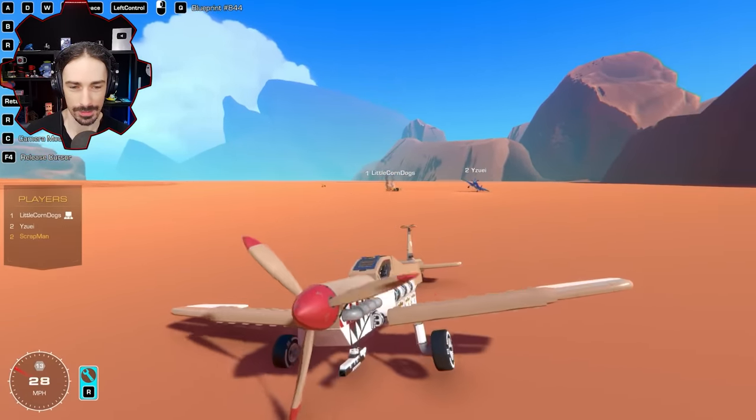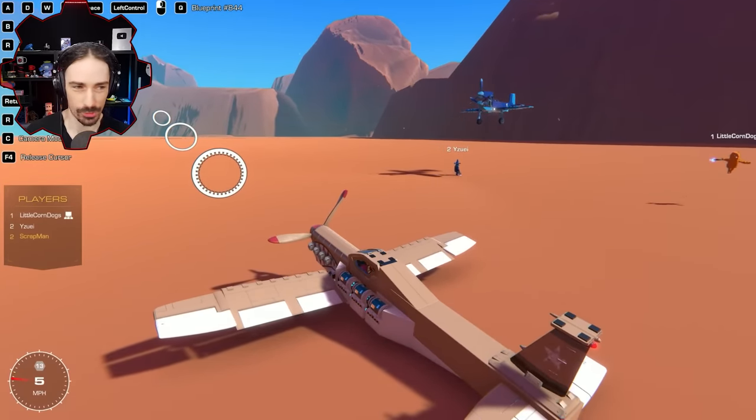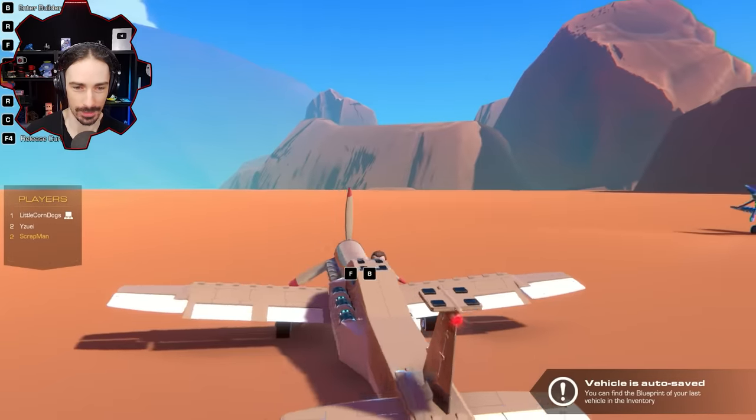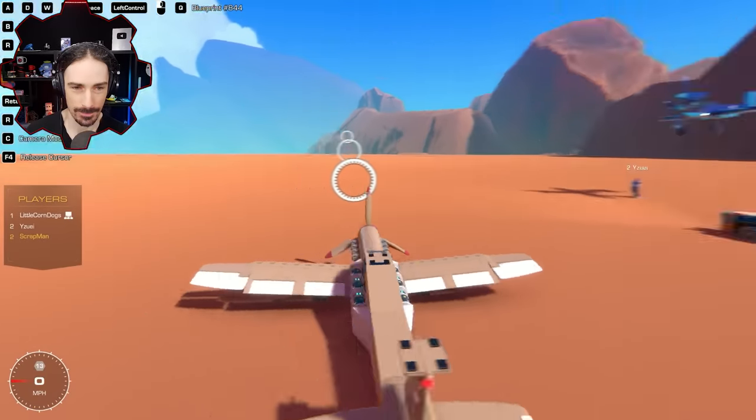Corndogs' final time is two minutes and 39 seconds. Yuzy is up next in the dune buggy. Corndogs notes Yuzy was flying very low on that last pass — getting a little confident. Three, two, one — go!